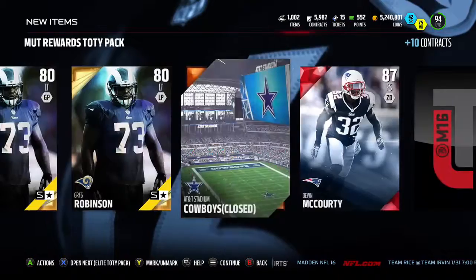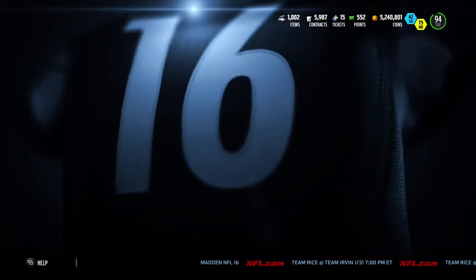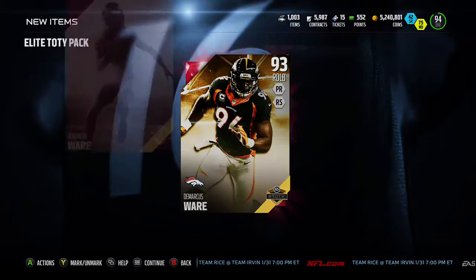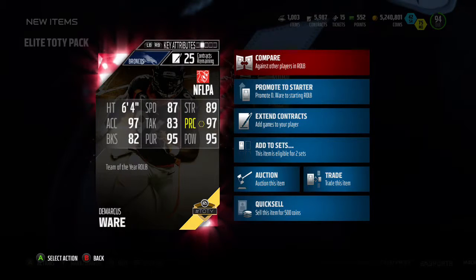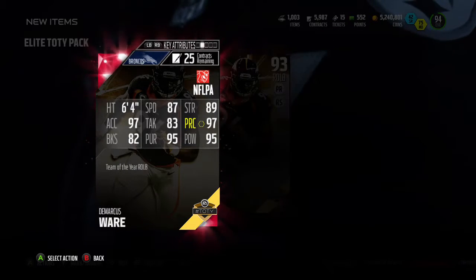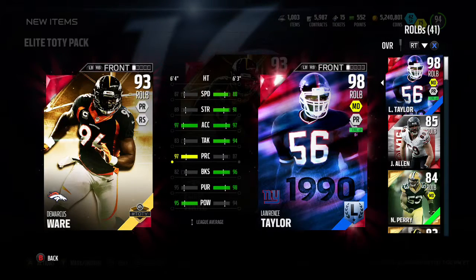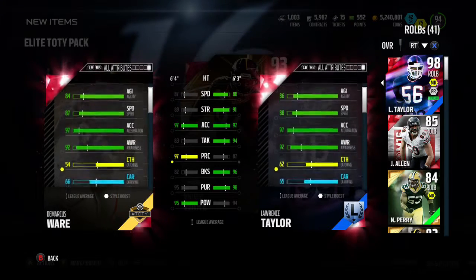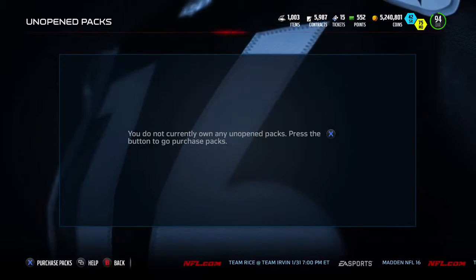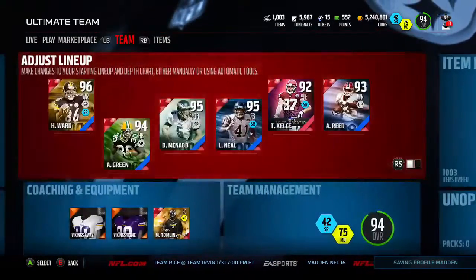We got enough to make a Greg Robinson. Alright, here we go - Elite team of the year pack. Give me someone sweet. DeMarcus Ware, 93! He's probably not going to be on the squad, but I'm sure a lot of people would love this card. Not bad at all. Definitely not going to knock that. We got LT, so we can maybe put him in somewhere else - he'll probably be hitting the market. But hey, we'll take 93 DeMarcus Ware for sure. Could have definitely had a lot worse pulls. It wasn't Brandon Marshall, but I'm going to try to get that 94, 95 Brandon Marshall on the squad.